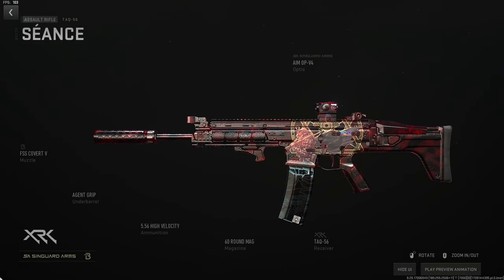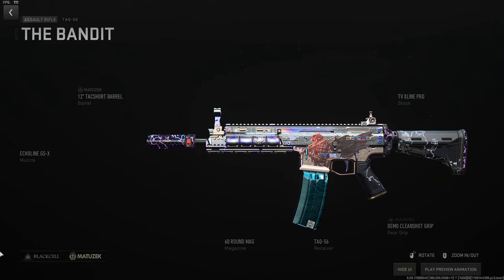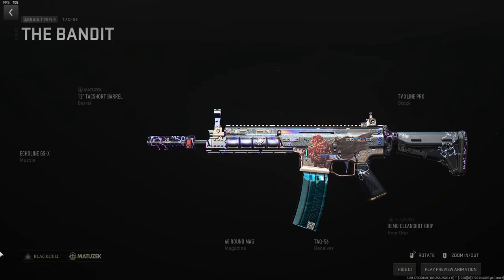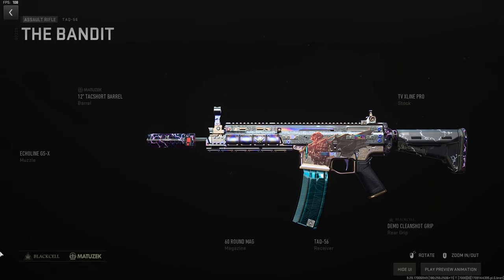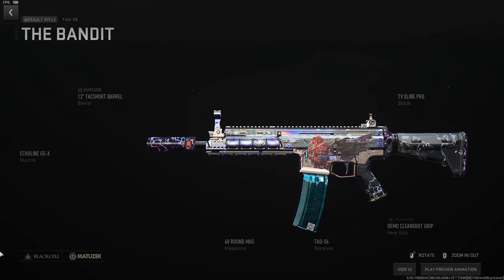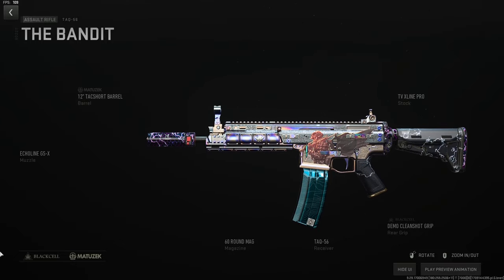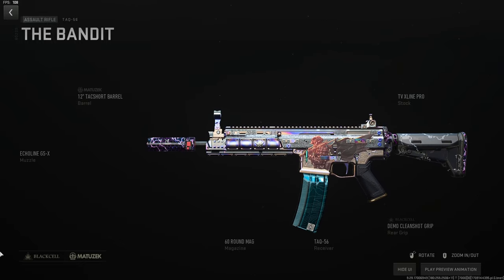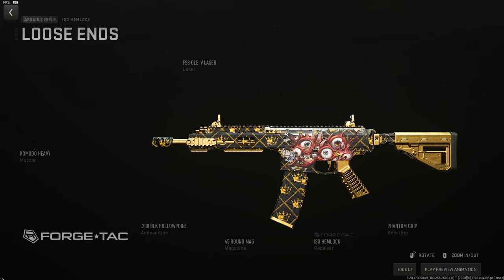For Ashika, Vondel, and Building 21, the TAC-56 close-range build uses the Echo Line GSX suppressor with a slight range trade-off, the 12-inch barrel for ADS and sprint-to-fire, 60-round mag, Demo Clean Shot grip for ADS and sprint-to-fire, and the TVX Line Pro stock. This gun has no recoil and with this build it still doesn't. You won't take fights past 35 meters but you'll slap in mid-range and hold your own against SMGs.